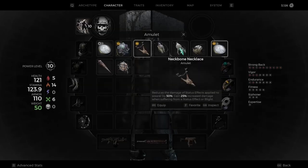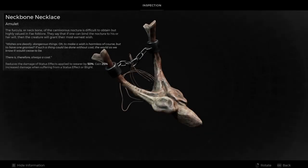The first item you'll get is the Neckbone Necklace, which reduces the damage of status effects applied to the wearer by 50%. You also gain 25% increased damage when afflicted with status effects or blights like suppression, root rot, and curse.